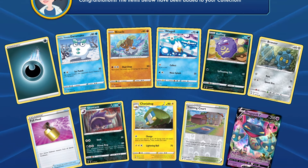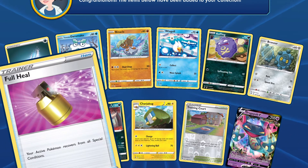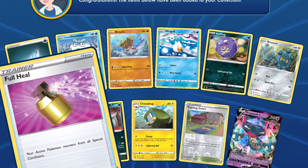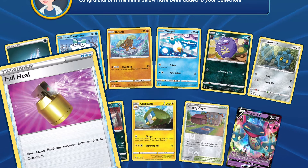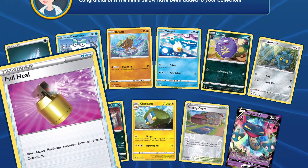And then I guess for the second card it will be Full Heal. Your active Pokémon recovers from all special conditions. I do have two Yellhorns which confuse both active Pokémon, so if I could confuse both and then use a Full Heal to remove confusion for myself, that seems like a viable strategy.